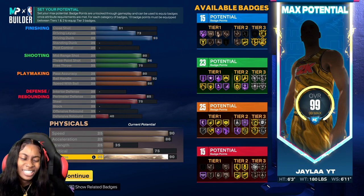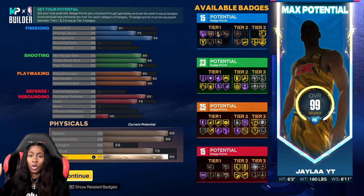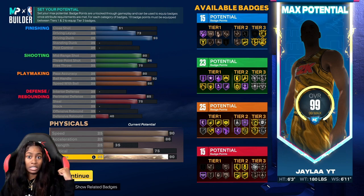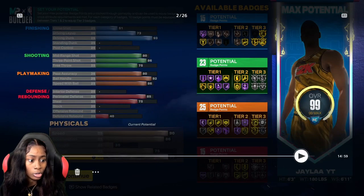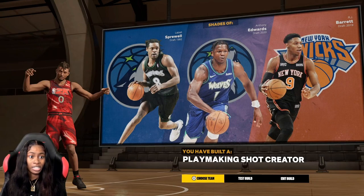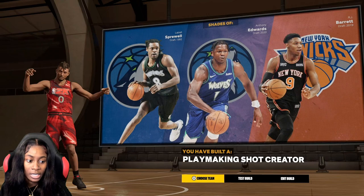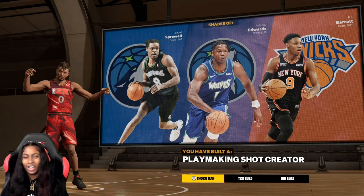Let me know down in the comments what y'all think — should I make this build for my rebirth or that other build? I might just make this my second rebirth build. But that's the build right here — I don't want to trick y'all. Look: playmaking shot creator. It's like a Latrell Anthony, RJ Barrett-type with shades. They made the playmaking shot creator very different this year — it's an all-around build. And with that long wingspan, it's very OP.